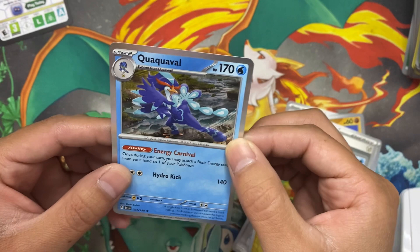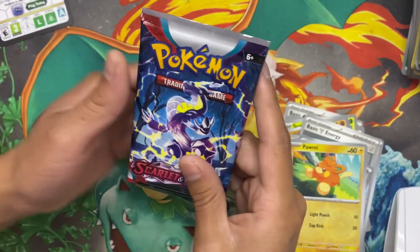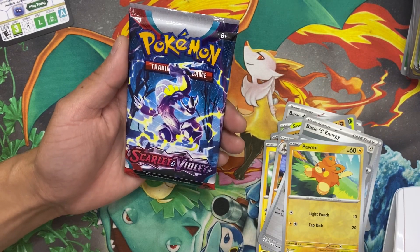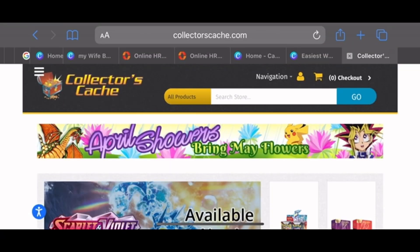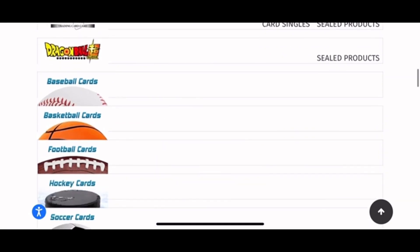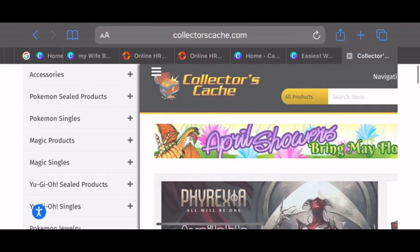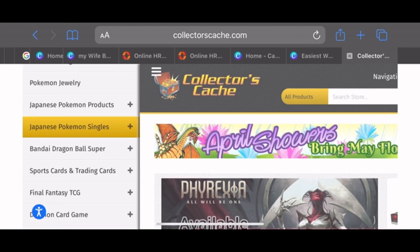Third pack is the charm! Before I open this pack I just want to give a shout out to my sponsor Collector's Cash — they've been really good to me and they're the ones who actually sent me this booster box. Head over to Collector's Cash's website — they have amazing TCG products: Dragon Ball Z, Pokémon, Magic, you name it. If you guys end up purchasing from Collector's Cash, make sure to let them know I sent you. It does help the channel — I really appreciate it!